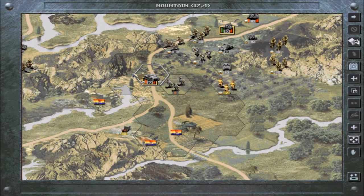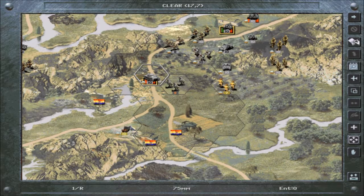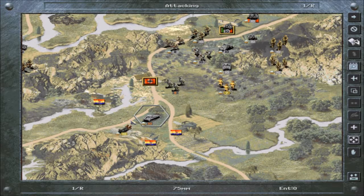That was an overrun attack — we only moved one square and got to attack the unit, which was really weak. Since we killed it in one shot, now we can just go on as if almost nothing happened. And look at this — we got the artillery right in the wagon. When it's in the wagon, it has to use these defense stats. And that makes me smile.